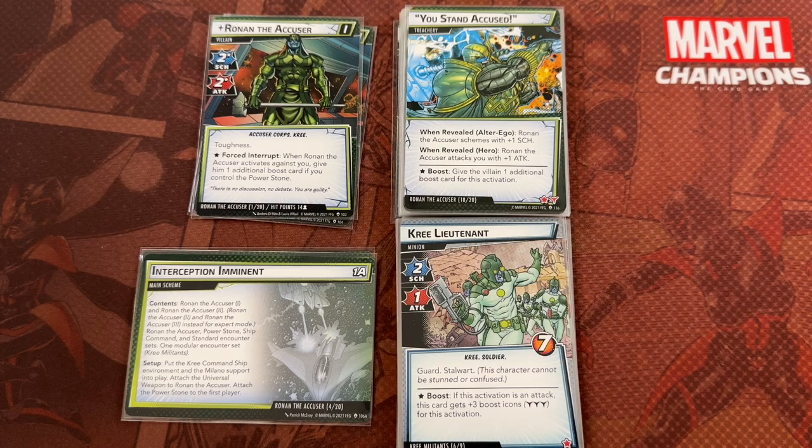That doesn't mean every single time you play Ronan for the rest of your life you have to deal with the Kree Militants. Beat Ronan once or twice, overcome that hurdle, and then if you want to play him casually you can switch things out. Recently I played Venom Goblin on my channel and switched out the Goblin Gear — which is incredibly difficult — for the Fantasy modular encounter set, a significant step down in difficulty, and I was actually able to enjoy Venom Goblin in a casual atmosphere.